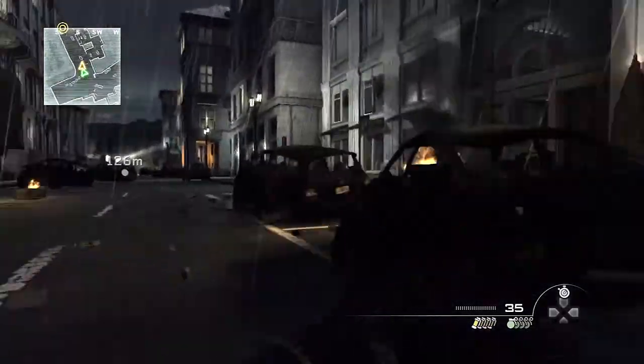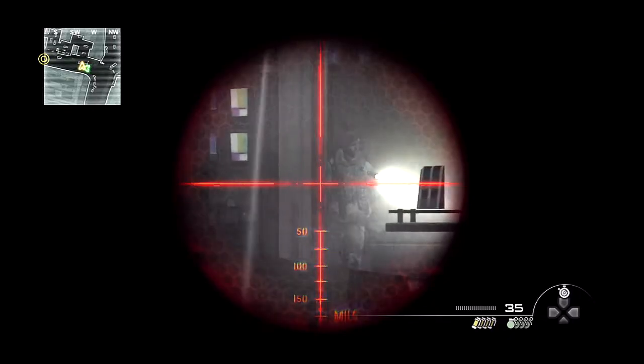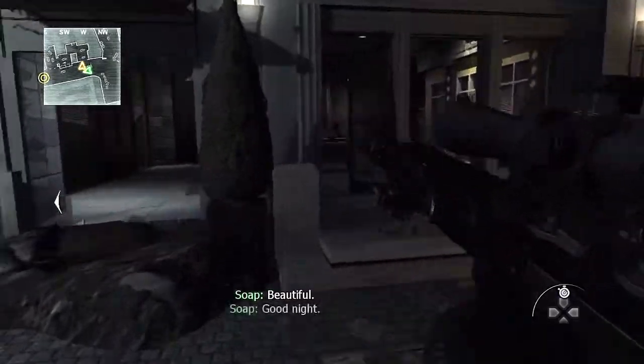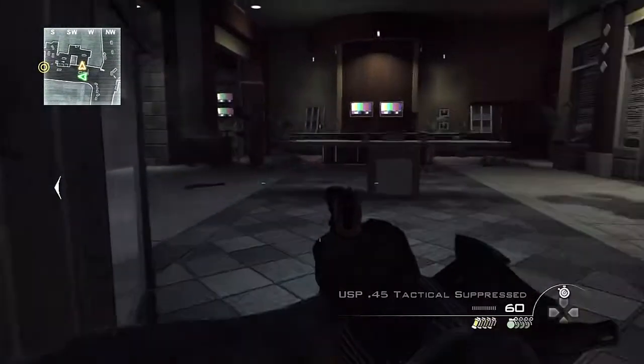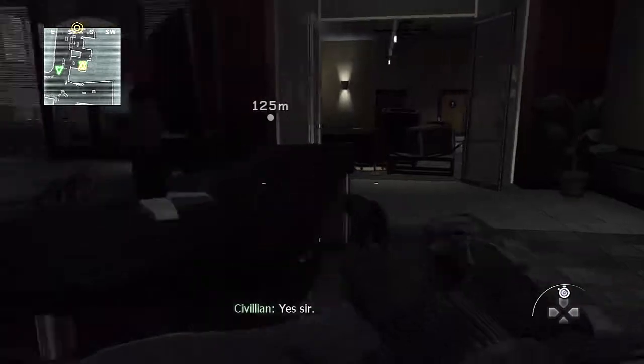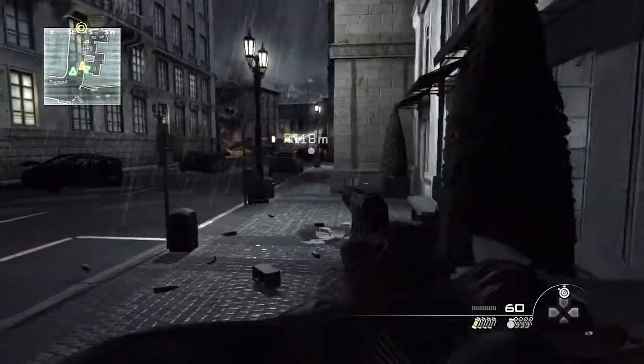Now, before you want to run down the street right here, there are two guards in this building to your right. You want to take them out quickly and quietly as well. A lot of times people forget that there is a civilian in this building — he's behind this counter. You can't see him until you come over here, so make sure you get him. Don't forget him or you won't get those stars you've been working so hard for.